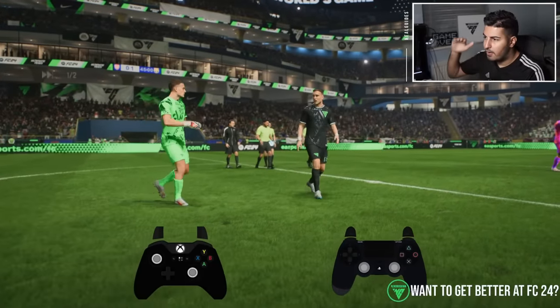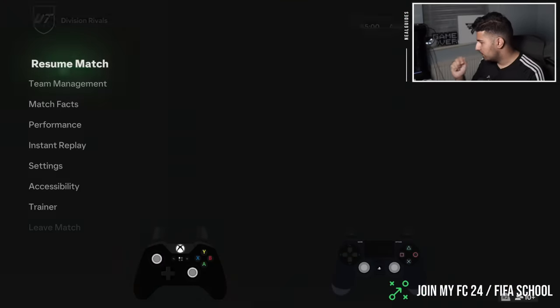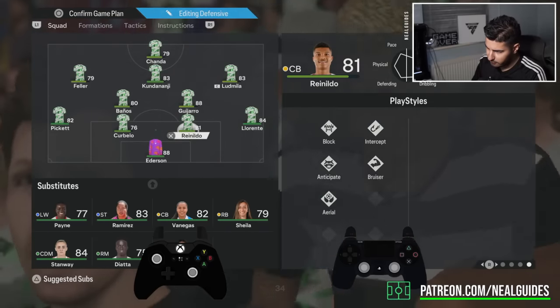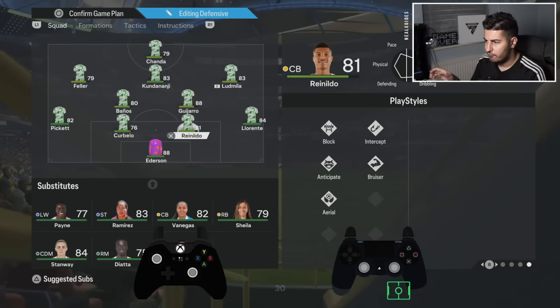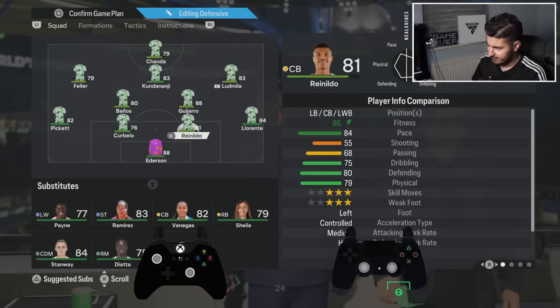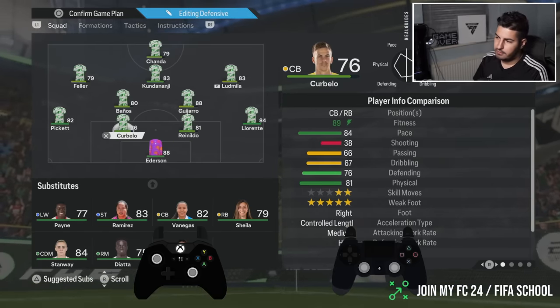I feel like they need to buff the region of blocking and interceptions. This is why playstyles are so important. You need centre-backs that have got pace — pace is the most important thing. I've got intercept and block for one centre-back and the other doesn't have it. But also pace matters.